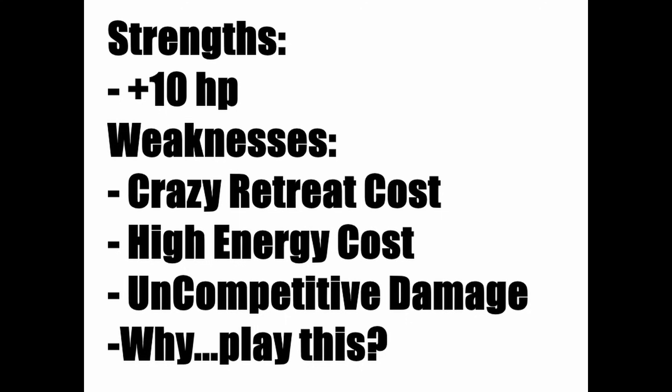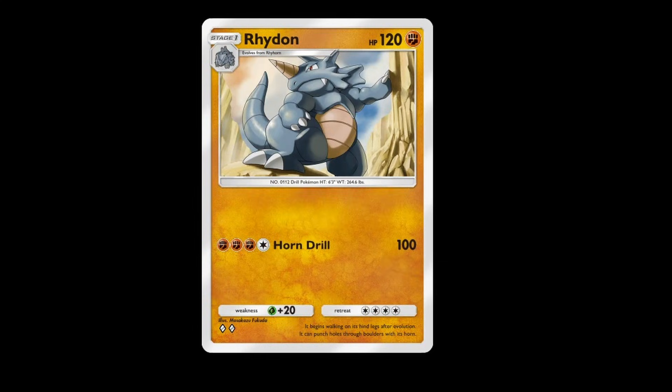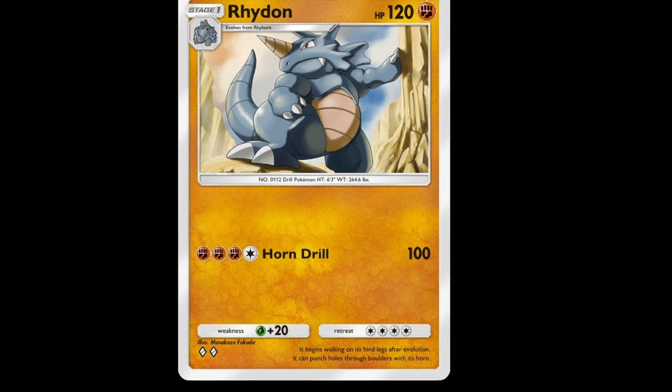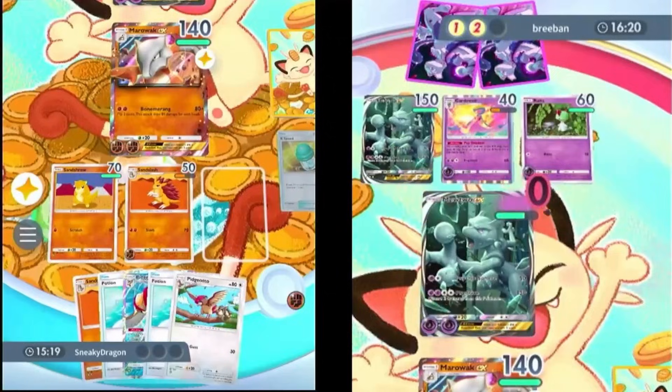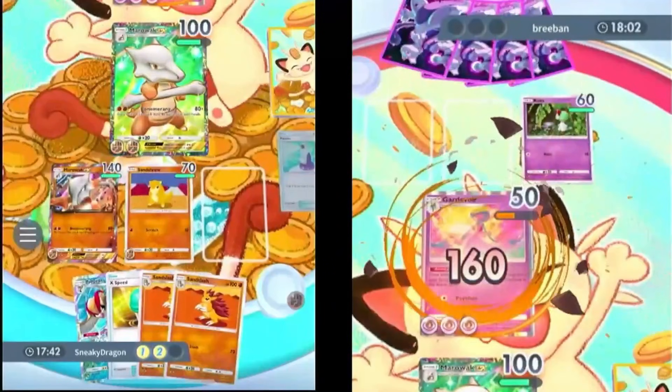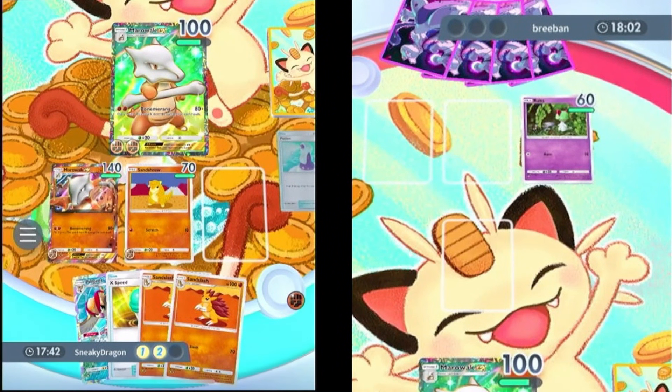Why does Rhydon need 4 energy to retreat? It's not even good — it requires 4 energy to deal 100 damage while Ninetales does 90, maybe even 120 damage for just 2 energy. The Fighting type has a penalizing theme: bad at retreating, maybe 10 more health, and 2 more energy to use. I can't think of a good reason to play the Fighting type right now. If its cards are going to have insane retreat costs, they need to be better than other types in some way — and they're just not.